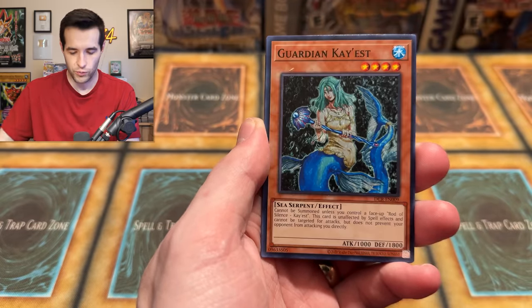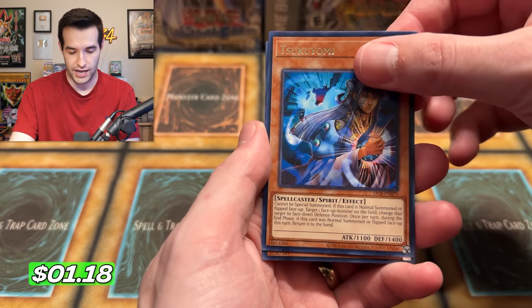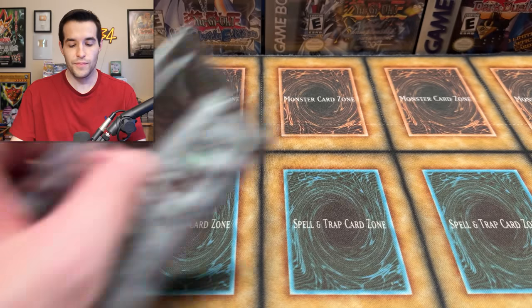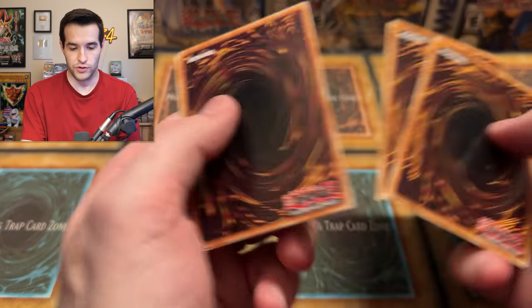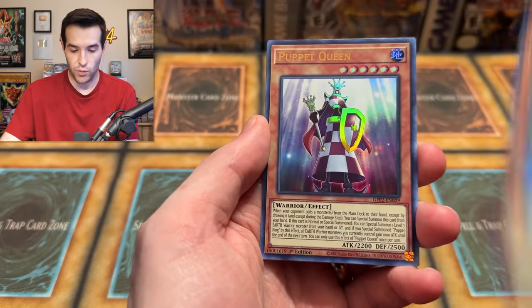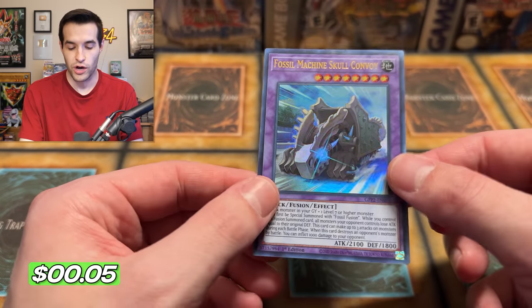We have Tinny Spirit, Ghost Trick Mummy, White Beard, Puppet Queen, and a Fossil Machine Skull Convoy. Now let's break into our first Dark Legends blister. We got a Gores inside, which is a crazy card — that's why it was a promo in both Dark Legends and the European Retro Pack 2. Retro Pack 2 came out in both Europe and the US, while Retro Pack 1 only came out in Europe.